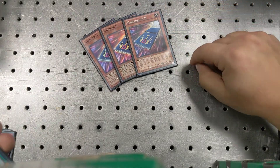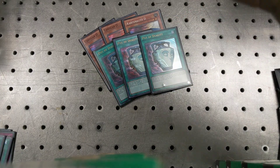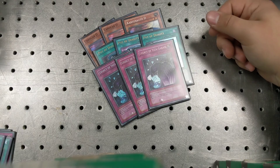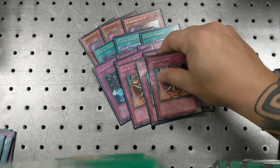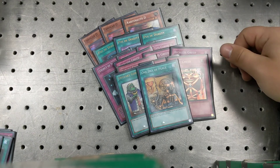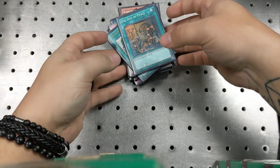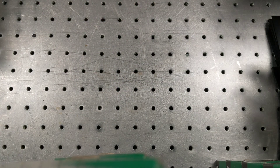Your Draw Power is going to be quite a bit. You're going to have 3 Card of Demise, 3 Pot of Duality, 3 Legacies of the Adjudicator, 3 Reckless Greeds, 3 Jar of Greeds, and then 1 Upstart Goblin and 1 One Day of Peace. That's quite a bit of Draw Power — that's probably at least half your deck.